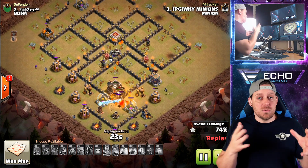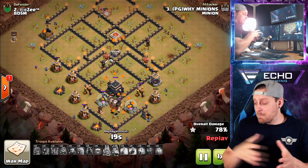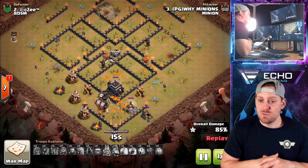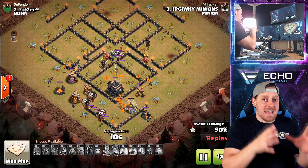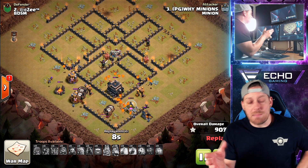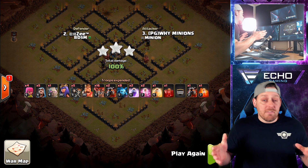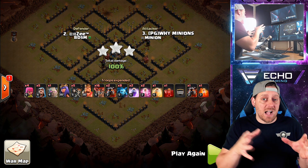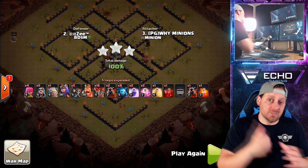That's how you plan in Clash of Clans, guys. Look at the base, plan your attack, figure out where the weakness is — and here it was on those two air defenses on the outside — and figure out your strategy to exploit that base. Every base can be three-starred in Clash of Clans. It just takes the proper composition of troops and the perfect deployment, and that'll result in a three-star.